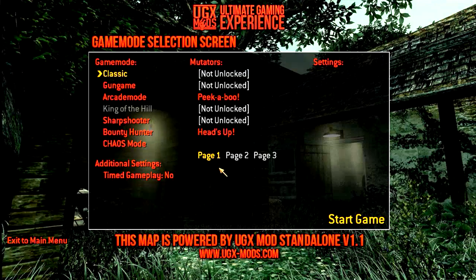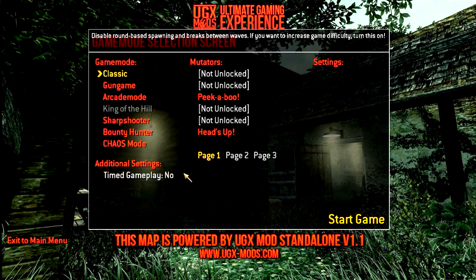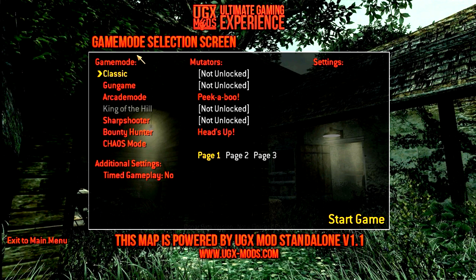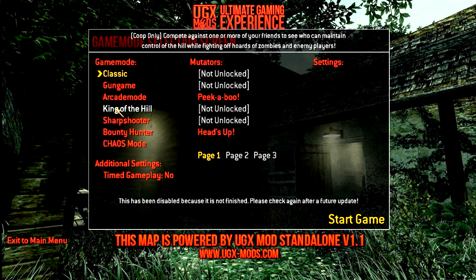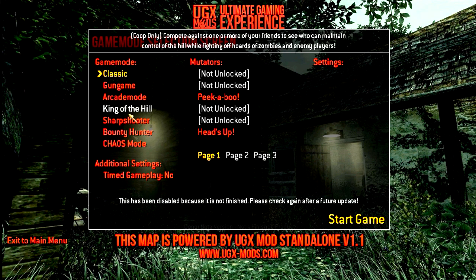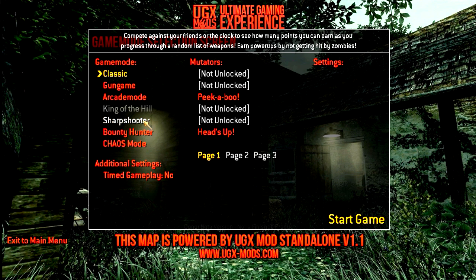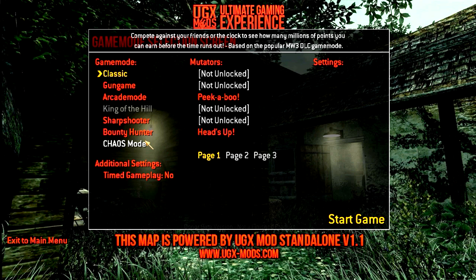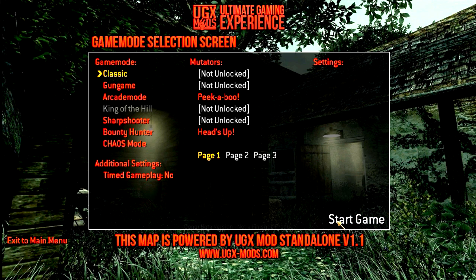There's a lot of good stuff in this UGX mod. We've got new game modes — classic, gun game, arcade mode, sharpshooter, and bounty hunter. They've now added king of the hill and chaos mode. King of the hill isn't available yet and is co-op only, but gun game is a lot different as well. For now we're sticking with classic, but I'll be showing off all these game modes. Chaos mode is basically the mode from MW3 except it's in zombies, and it is so fun to play.